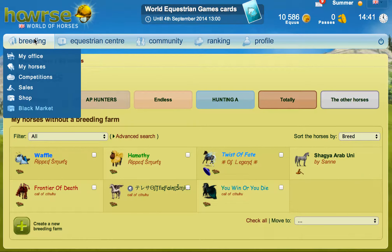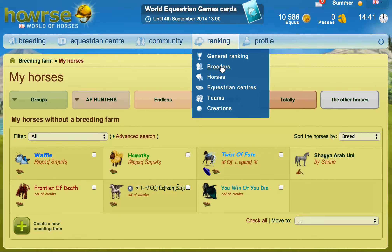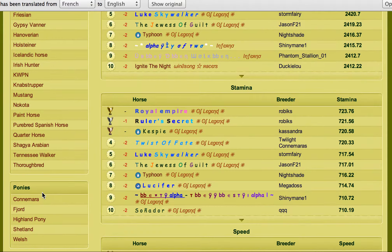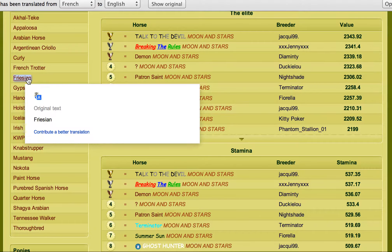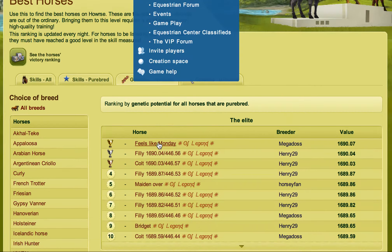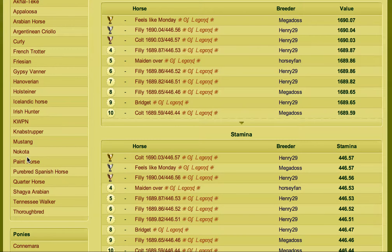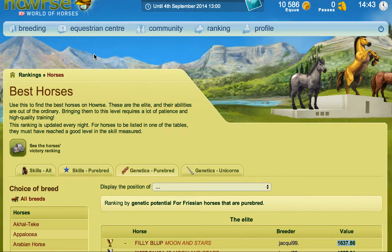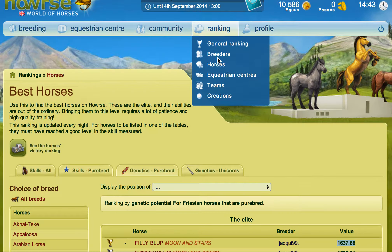For example, you go into the horses and decide that you want to breed one of these. We'll pick Friesian for the sake of argument. You want to make sure you look in the genetics for purebred. You can pick any breed you want and then see what genetic value the top horses are — so you can see here it's 1637, but different servers will be different, so go check.